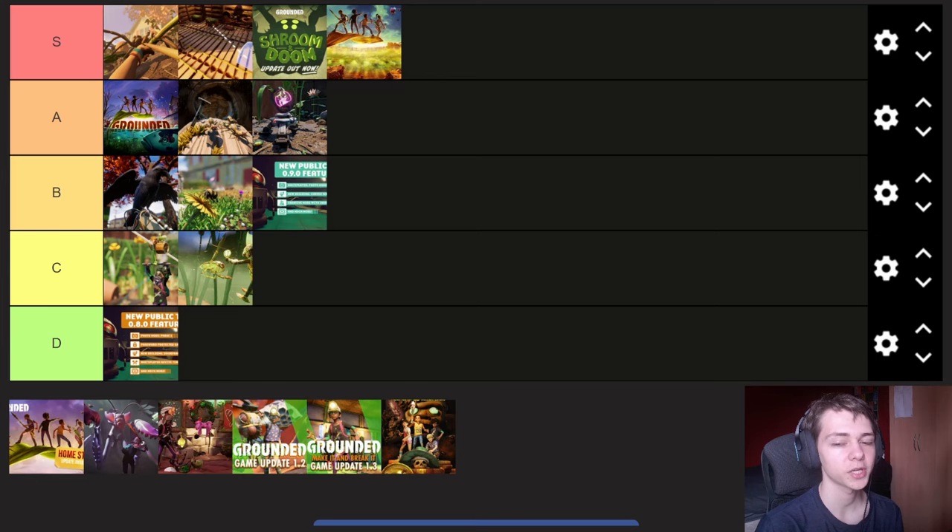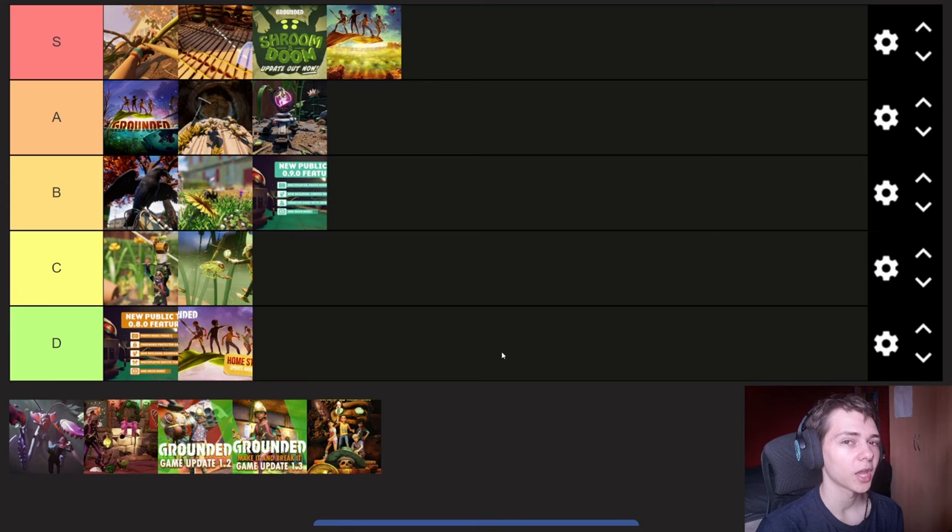Next we have the Home Stretch update, released 107 days after Bugs Strike Back. This update adds the pet gnat, the cookery, the rotten meat slurry, and shared worlds. I'm going to be honest — this is one of the most underwhelming updates in the game's history. But there's a reason: they were preparing 1.0. They should have just never released Home Stretch and included it in the 1.0 update, but I think they released it early to test their shared worlds feature and fix it up in time for 1.0. Not my favourite update — it doesn't really add much to the game.